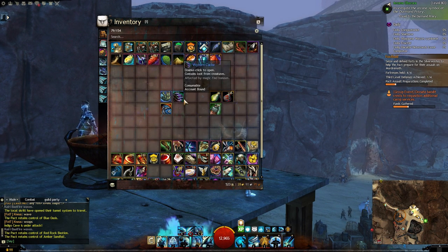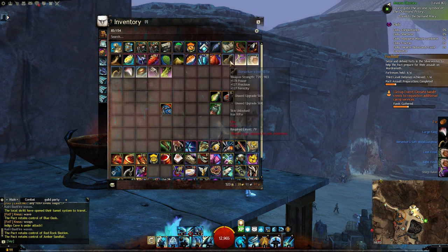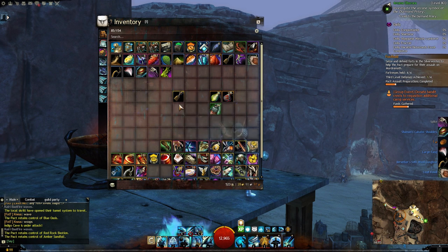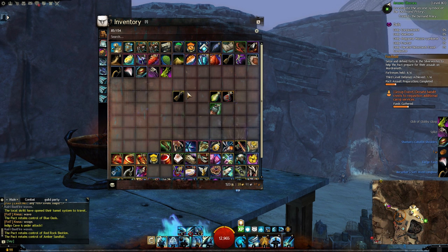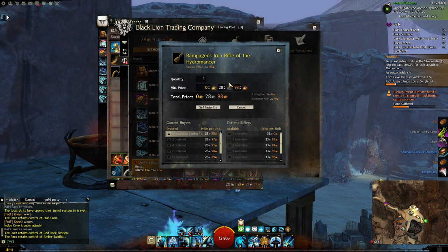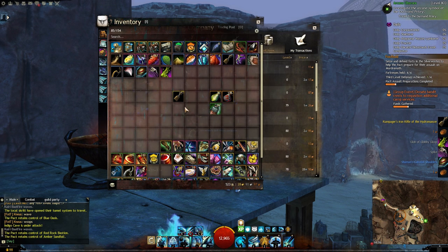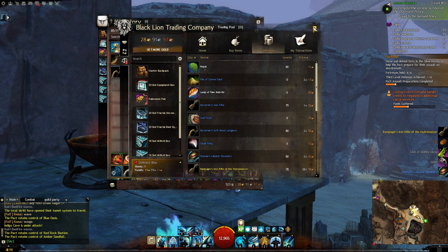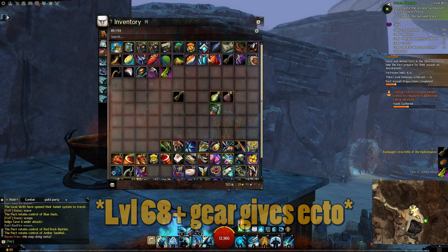I don't actually have any more boosters right now, but we're going to open one up and just get a load of stuff. I didn't get any more bags but it is possible to get them. We also want Rare Gear to be scaled to level 80, because all of the weapons or armor from these bags will drop ectos when salvaged. They're also worth a lot more on the trading post — whereas if you opened up on a level 48 character, you'd get a rare piece of gear around level 48, and you don't get ectos below around level 65 to 75.